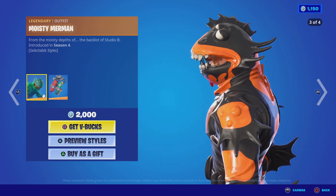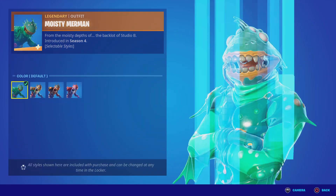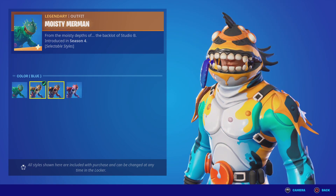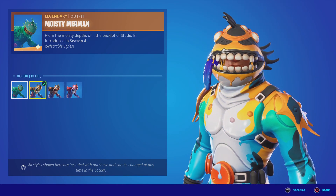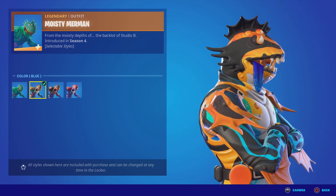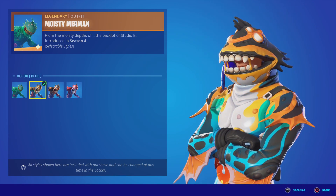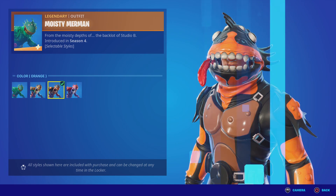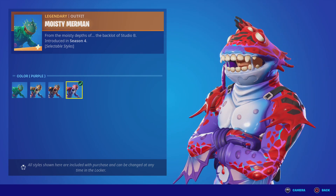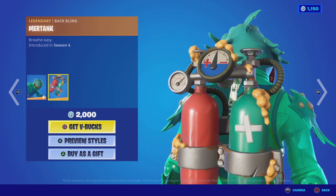Next we've got Moisty Merman — really creepy swamp creature. He has at least three different styles: the basic blue-green style, which is more of a turquoise, then a blue-orange style, and of course a purple-red style.